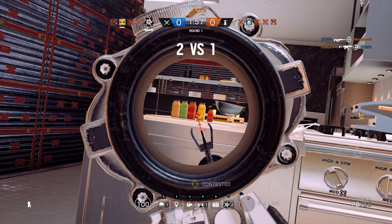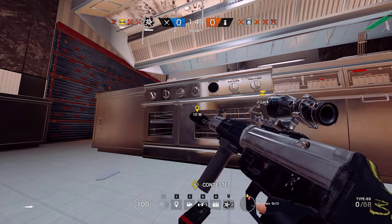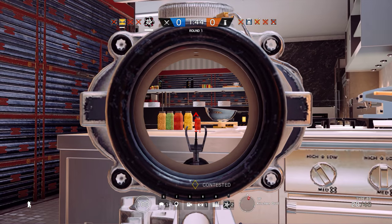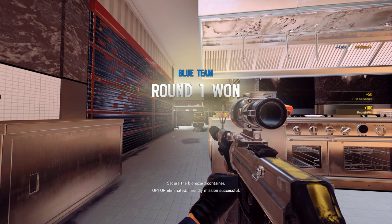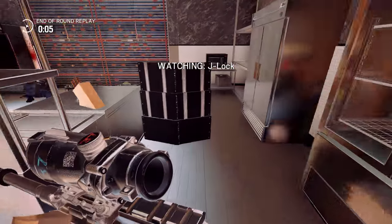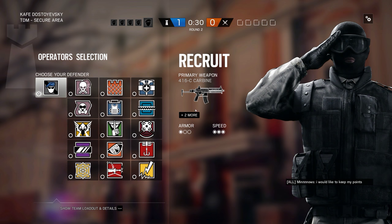Oh shit, where was the other guy at? He's here where I'm marking. There were two of them behind the counter. Just double peek at the same time. Secure the biohazard from there. I was waiting for him to show himself. Oh he was down — did you get him down or was he just crawling? He was down. Jlock downed him I think. Good job.